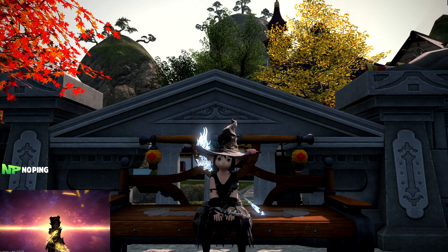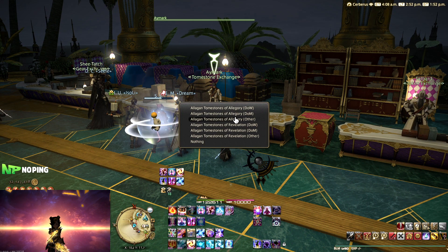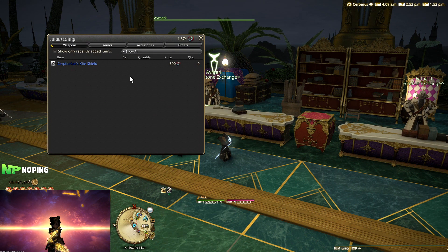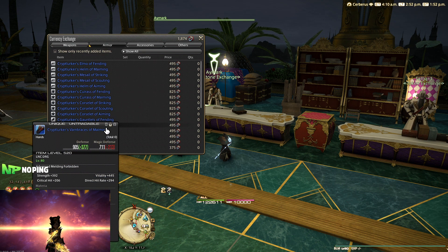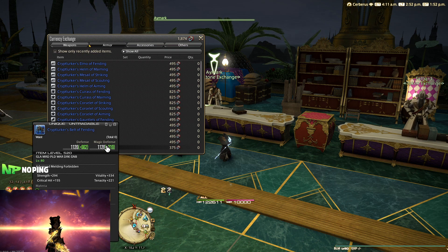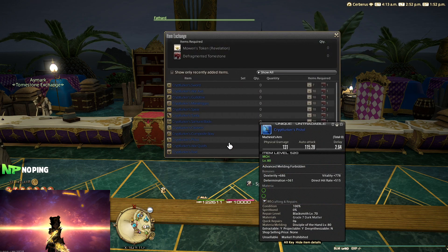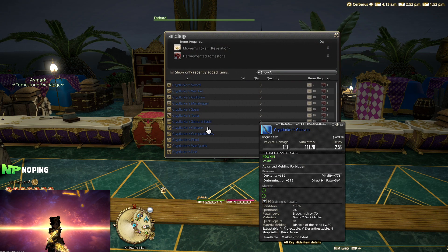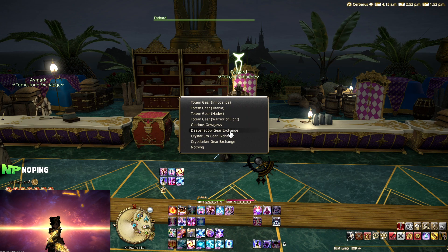And then we still have our level 80 gear, which is going to be a little bit different for now because it is still our current endgame content. For this, you're either going to have to get your gear from Savage Raids, or buy the base Tomestone gear that is locked behind the weekly Tomestone and then upgrade it through hunting, doing the 24-man raids, or through doing the Savage Raids, because that is another way you can also get the upgrade items. And then you can combine the upgrade item with the base Tomestone gear to get the maximum item level available.